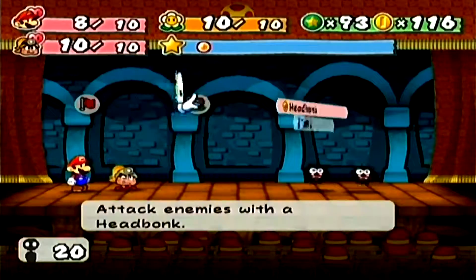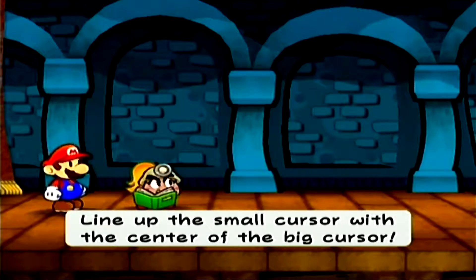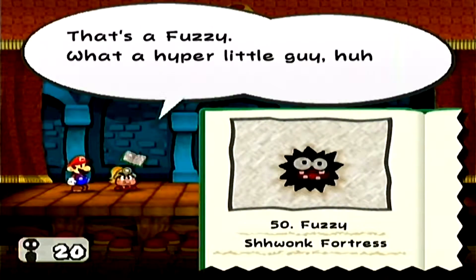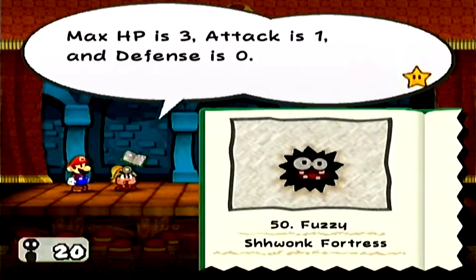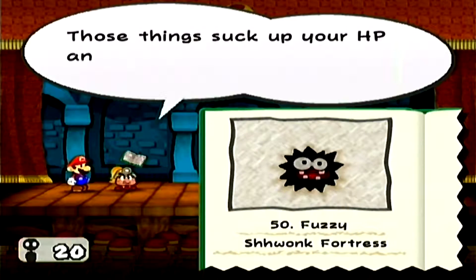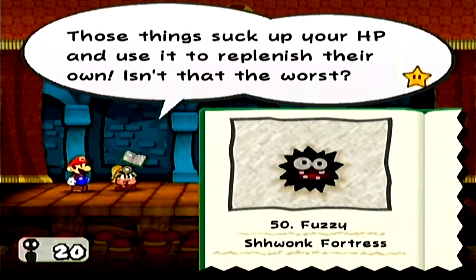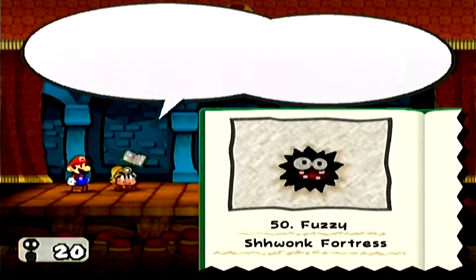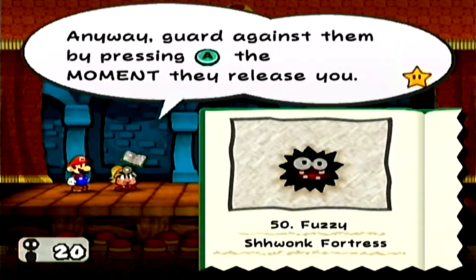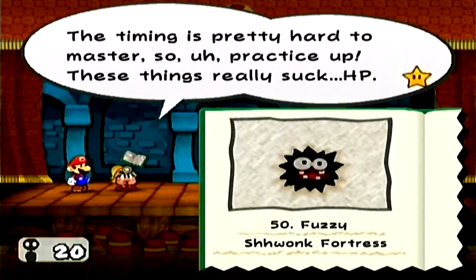The next badge we come across, we'll have to get rid of one of these badges so we can equip it. But yeah, let's head left because I like left. We've got a few more enemies — these ones are kind of annoying to deal with because they got weird attack patterns. That is a Fuzzy — what a hyper little guy, cut back on the caffeine. Max HP is 3, Attack is 1, Defense is 0. Those things suck up your HP and use it to replenish their own. Isn't that the worst? Guard against them by pressing A at the moment they release you — the timing is pretty hard to master, so practice up.